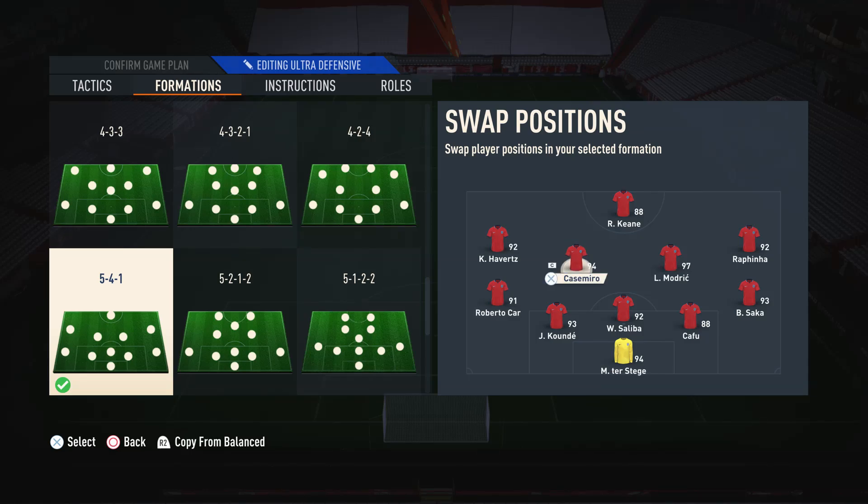As for the left center mid, I like to go for a more defensive minded midfielder — somebody that's going to stay back and make sure we're as good defensively as possible. I would suggest somebody with a medium/high work rate so you get the maximum contribution in defense without them being too bothered about going forward. Moving on to the right center mid, I like to go for a more box-to-box style player — somebody that's going to attack and defend and have a bit of a free role. I would suggest somebody with a high/high work rate for maximum contributions in both attack and defense.